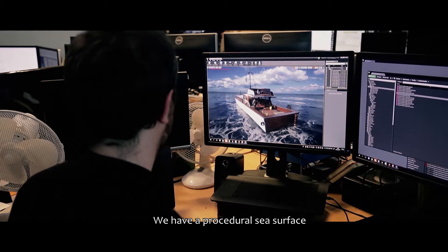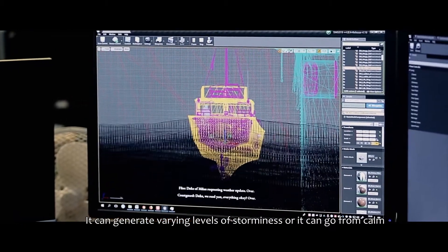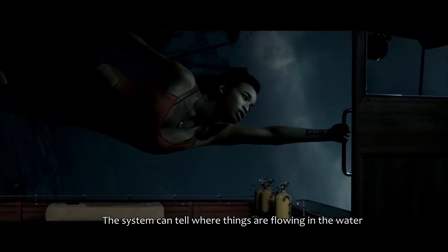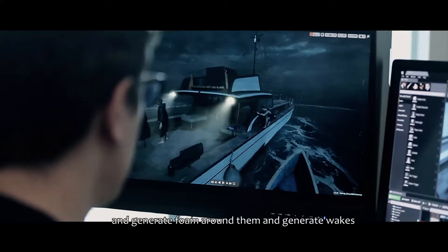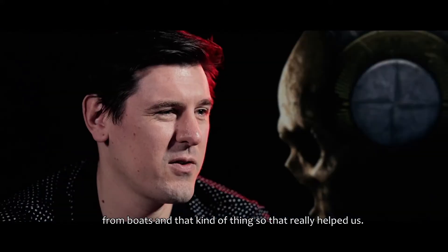We have a procedural sea surface that's used throughout the game. It can generate varying levels of storminess, so it can go from calm right up to a raging storm that we see in one of the levels. The system can tell where things are floating in the water and generate foam around them and generate wakes from boats and that kind of thing, which really helped us.